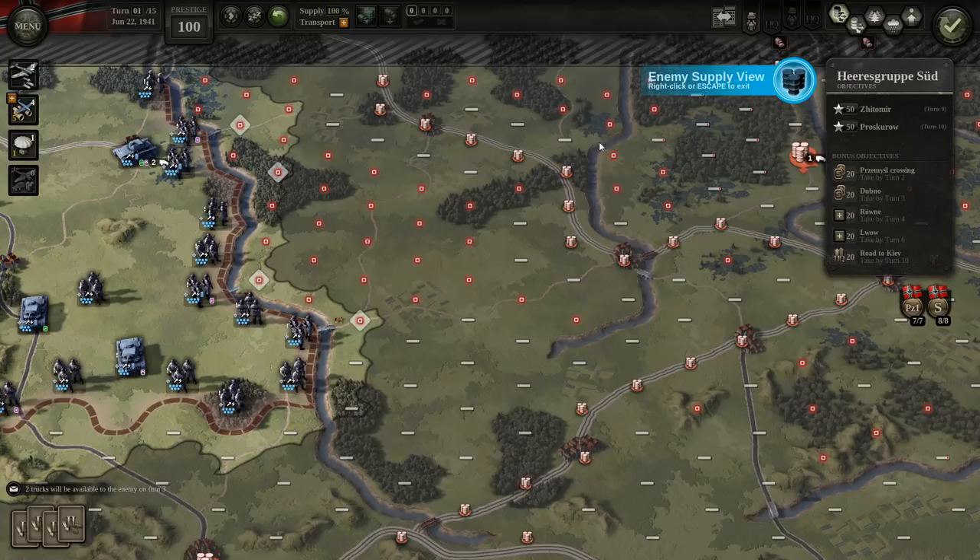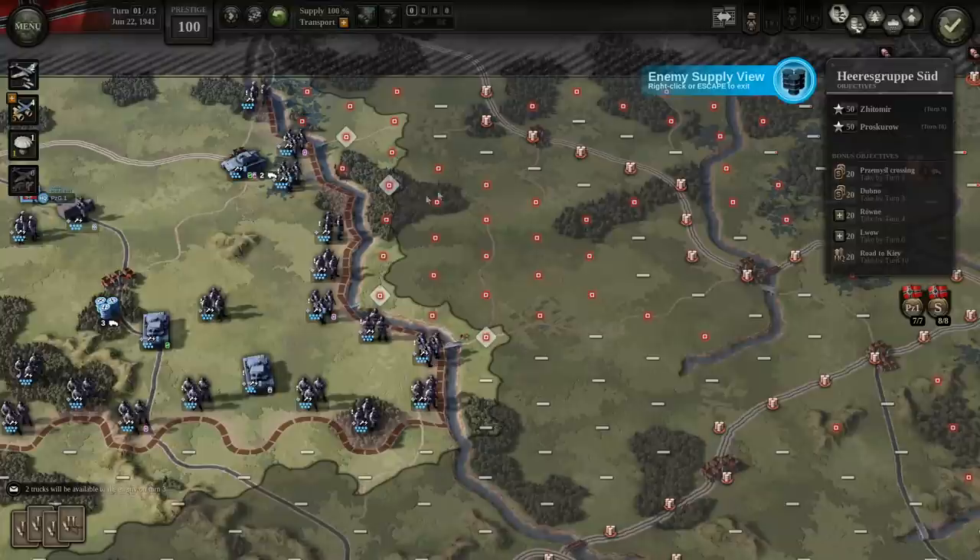We'll go ahead and bomb that depot, which should cut these guys off from supply starting turn two. Now if we hit the B button, we can see what the enemy supply situation is. By taking this depot, everything to the west of this rail line is now without supply. That should aid us after this initial turn.